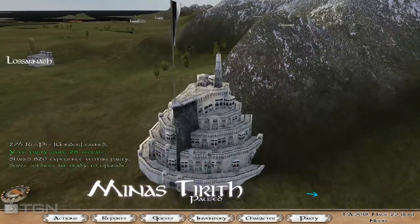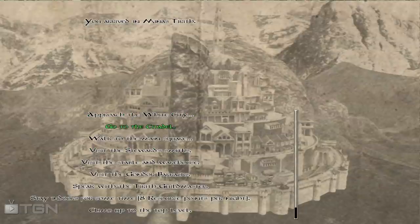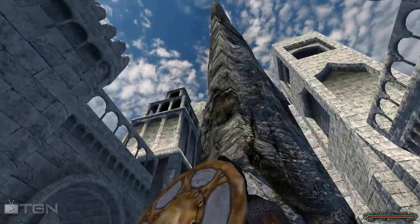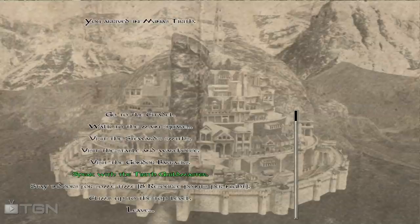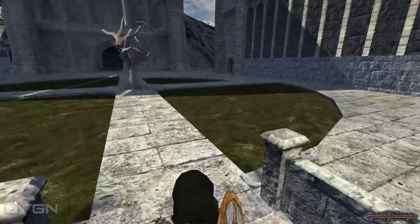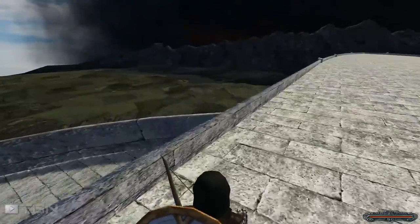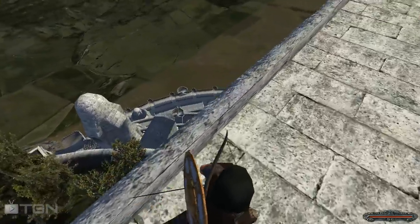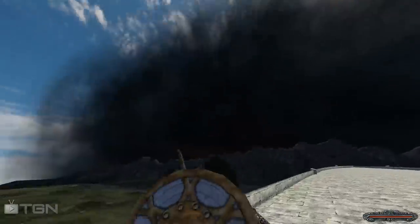You've already seen Minas Tirith — let's go inside and show the level of detail the mod author has brought to the table. Let's go to the citadel, up to the main square, climb to the top level. There's the tree — dead until a rightful king takes the throne. They've set up a system where you can explore cities to find who you can talk to. You can see how massive this building is looking all the way down, and the shadow growing over Mordor.